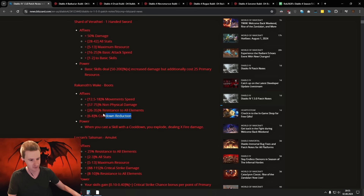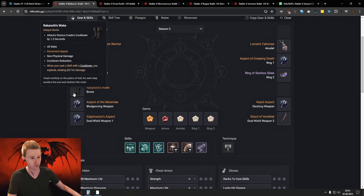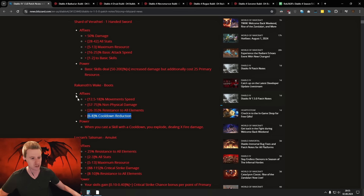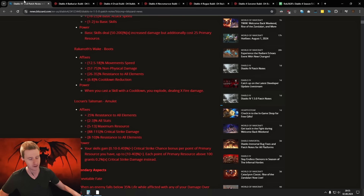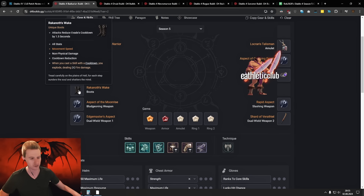Rakhanov — I don't think they changed anything here. You still have this crazy rest and Kudon on boots. So these boots here on Rakhanov's Wake are pretty good. You can have them on the live server. I'm still hoping they increase the fire damage or something — that would be cool. But we don't know yet.